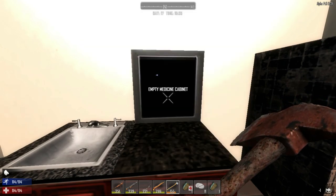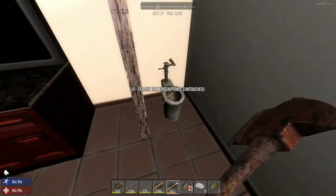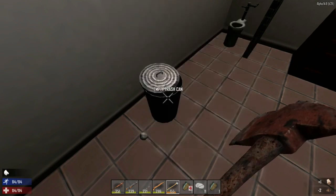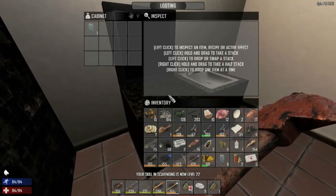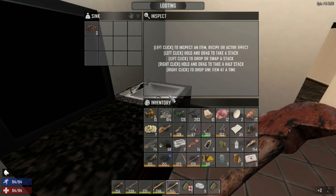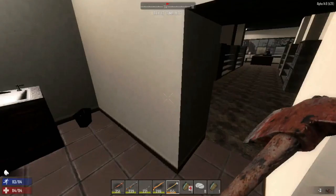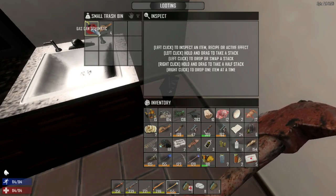Let's keep our ears open for zombies. There's some good stuff here. Empty jars - oh snap, I think we already have the blood draw kit, so I don't think we can do anything with it. Sounds like a lot of zombies. We'll leave that murky water in there, got some wood, some more murky water - we can always come back and loot this stuff again.